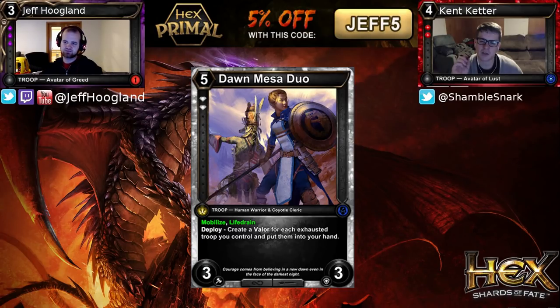I'm also interested to see where this applies with outpost effects where you're wanting to tap down creatures. The deploy effect — remember, when a trigger like this doesn't target in Hex, it automatically resolves and doesn't use the chain. So you're going to need to have your things exhausted before you put this out. You can exhaust a card from Mobilize as part of playing this, but as soon as it enters play, it's going to see which troops are exhausted and create Valors for you. Nice and clean.